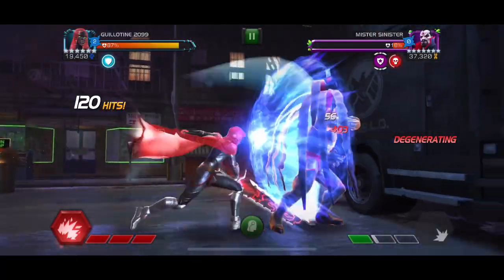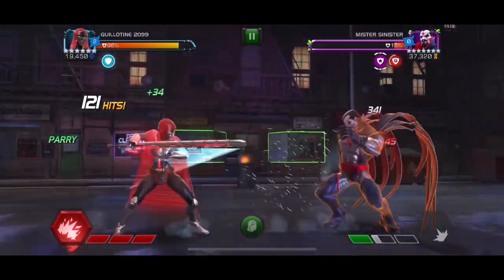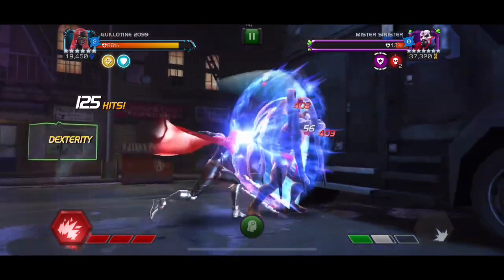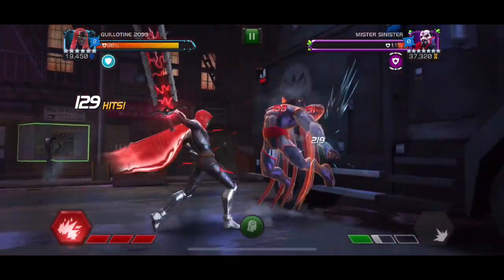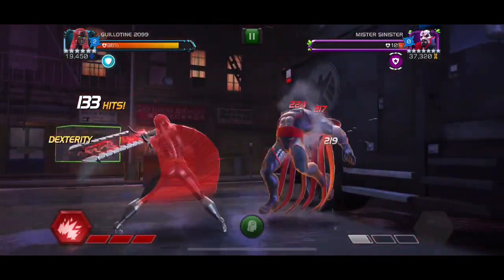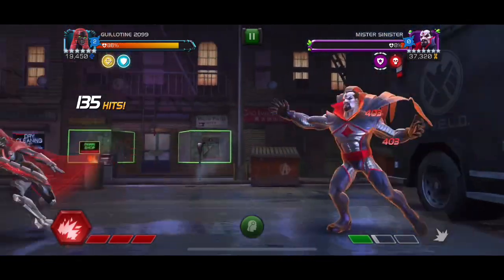Alright guys, I got some more options for you, specifically for Havoc on the hard path in the side quest. Here's an option: you can take Guillotine if you're willing to do the ramp-up. She works really well for Mr. Sinister in general. I did take a hit, so it's over 200 hits — I did lose my combo at one point when I decided to record the fight in the middle.